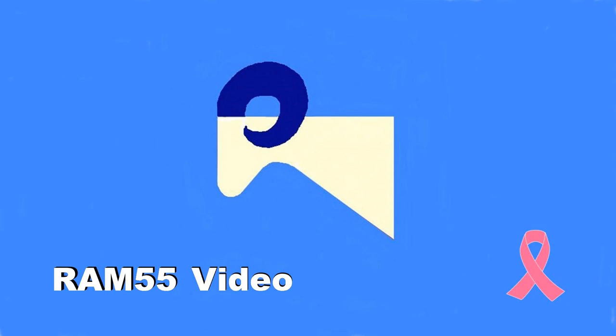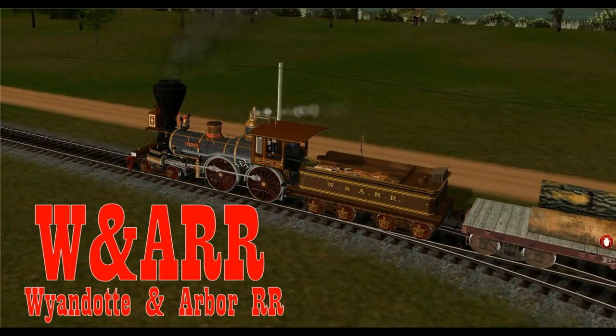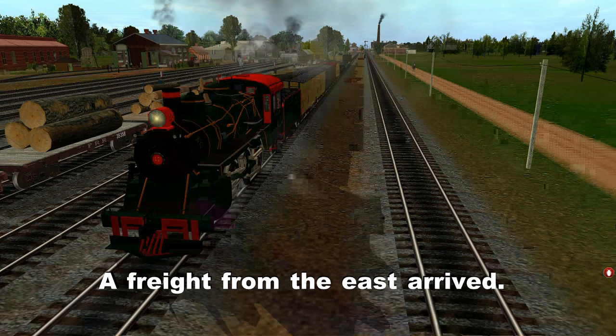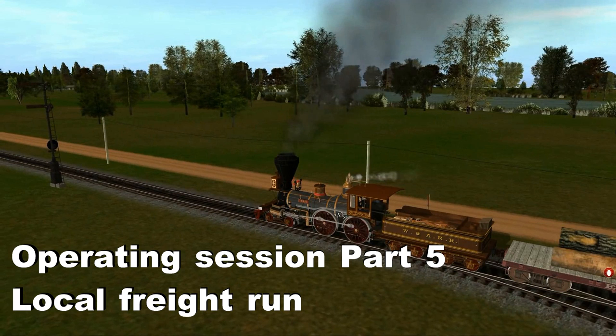Hello YouTubers, Ram 55 coming back with you with another in my series of Train Simulator 2012. Lately we've been doing some operating sessions on the Wyandotte and Arbor Railroad that I've created. So far we've assembled and gotten two passenger trains on their way, seen an AI-controlled Logger 1 arrive from up north, as well as another AI train that delivered some freight from the east. Last session we sorted that freight train, got it classified, and now we're ready to make some deliveries.